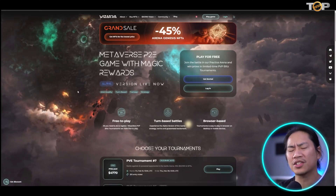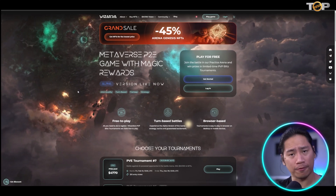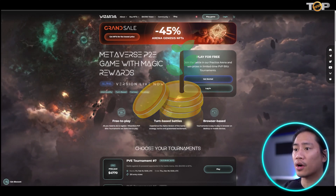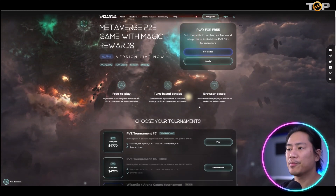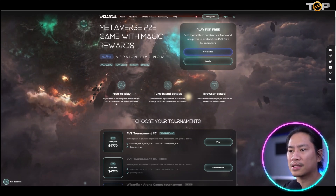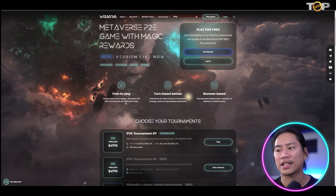This is Wizardia's landing page — link will be in the description of the video. Let's check out their website and see what you need to know before you start investing. Always do your own research before you invest in anything. Wizardia is a metaverse P2E game with magic rewards. The type of play is turn-based battles, and it's free to play — all you need to do is register. Wizardia's PvP Blitz Tournaments are 100% free to play.